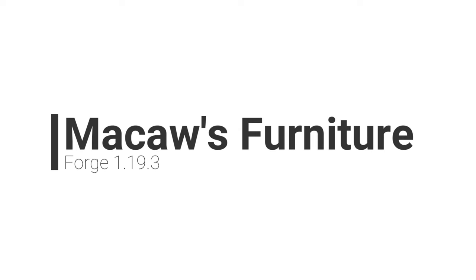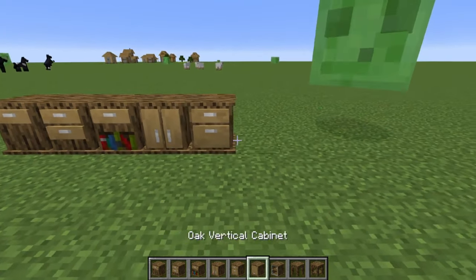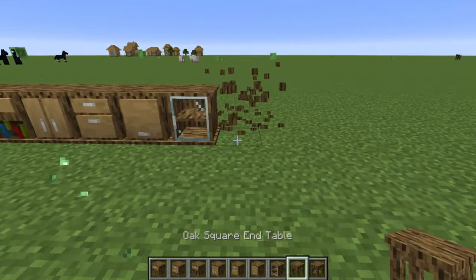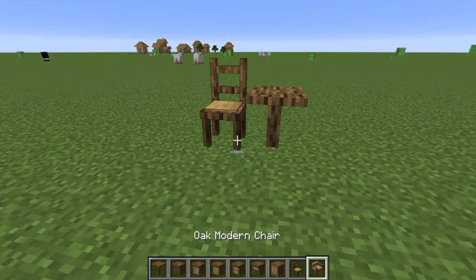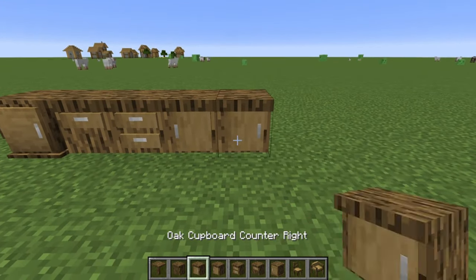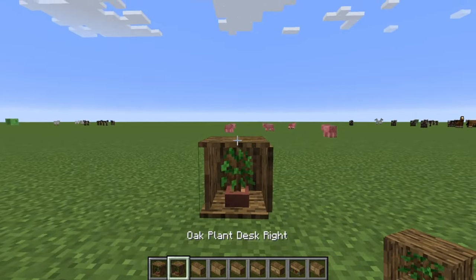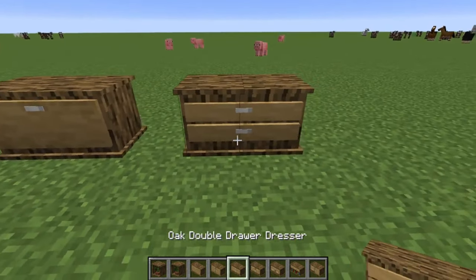McCaw's Furniture. Having featured McCaw's bridges, windows and doors before, today I'll be featuring his furniture mod. If you wanted a large collection of furniture to put in your house with different combinations of furniture types, then this mod is probably for you. This mod focuses upon adding different types and styles of furniture which includes things like nightstands, chairs and stools, wardrobes, desks, small cupboards, tables and bookcases — there's a fairly nice collection of furniture pieces here.